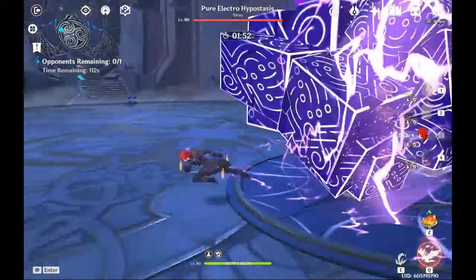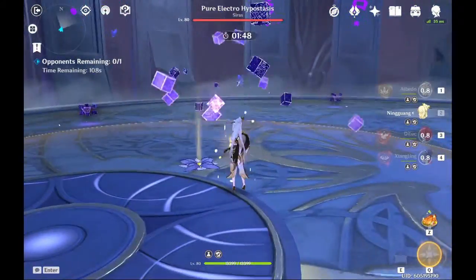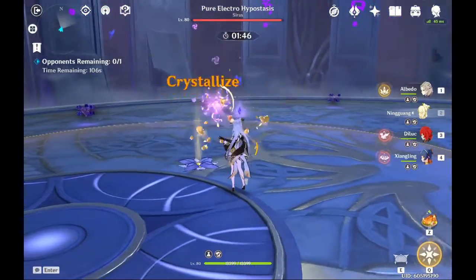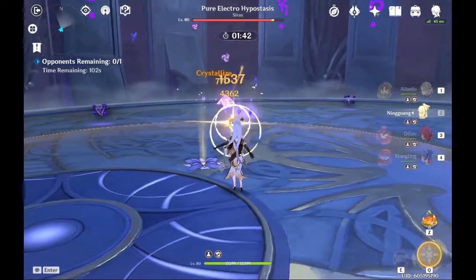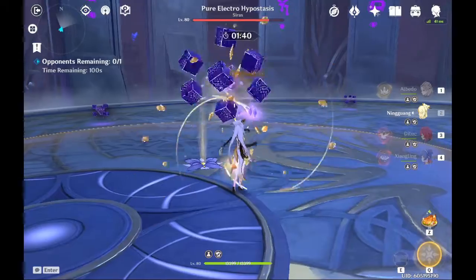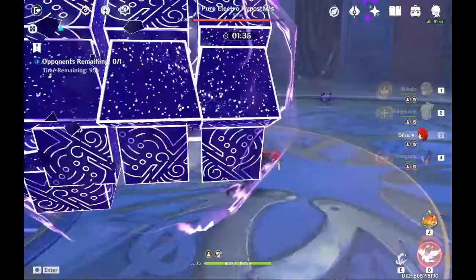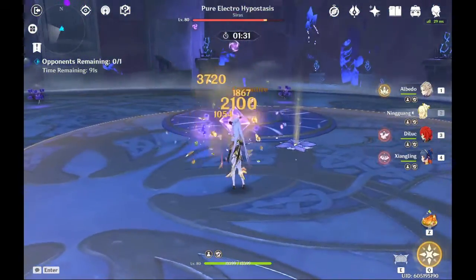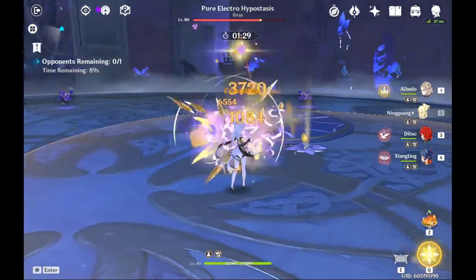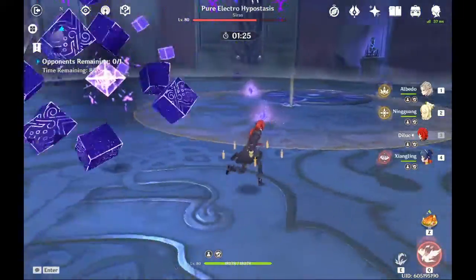Ningguang will be doing most of the carrying. For the movesets, it depends on your range. Usually at mid range he'll do a punch, clap, and then a slam. If you dodge the punch you can set up for the final move. Here's another variation with just one punch - but usually he won't start with this, so expect the punch, clap, and slam.